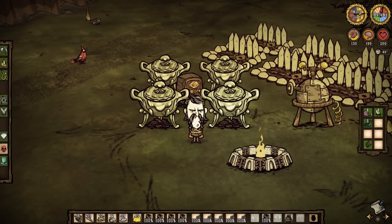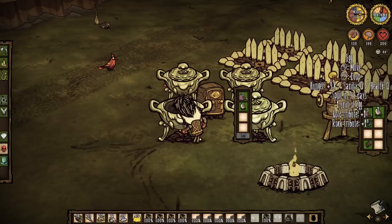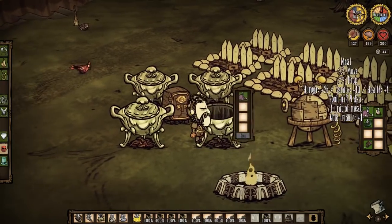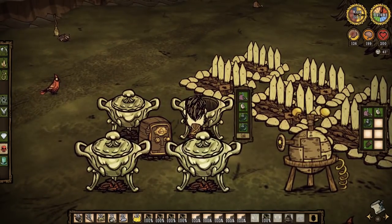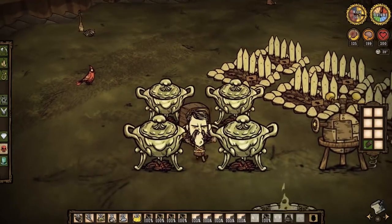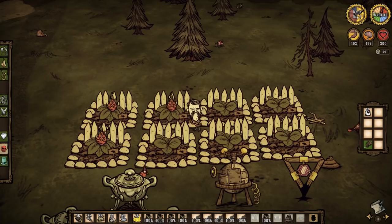Since we are facing down a big bad, we need healing. Head to your crockpots and put one meat item, an egg, a veggie, and filler in order to nab yourself a great healing food: pierogies. Make several as you'll likely need them. Or you can farm your own healing foods with one of my favorites, dragon fruit.